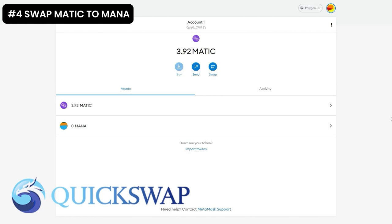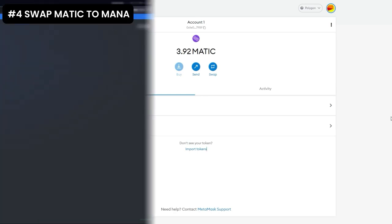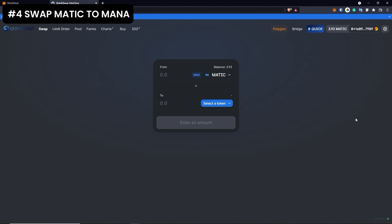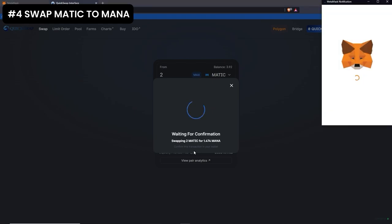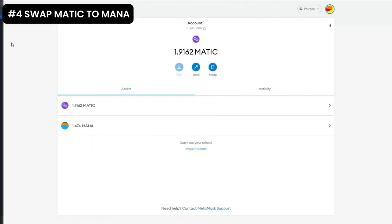The idea is to get some of that MATIC and exchange it for MANA on Polygon. The website I will be using is called QuickSwap — it's a very famous website which I recommend, but take in mind that I'm not responsible if it doesn't work for you. Connect your MetaMask to QuickSwap and choose some MATIC. I will only be swapping two MATIC because I need to keep some for future transactions. Tap select a token and choose MANA. Press swap and confirm swap. MetaMask will pop up and you need to confirm the transaction. After some time, we will have the MANA in our wallet.